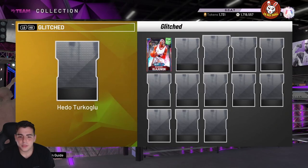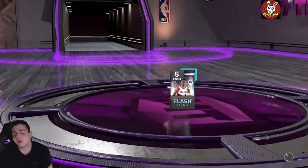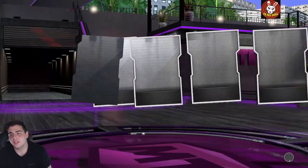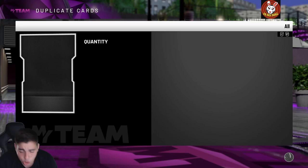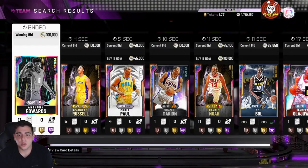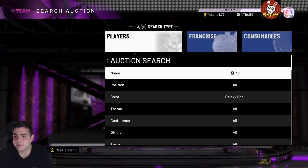These packs are really bad — I would not recommend opening them whatsoever, stay away. Now let's get into some market talk. The market has most likely crashed because they dropped about five opals in packs. They also dropped pink diamond James Wiseman, who is very very good. Let's get into the market and go over some pricing.